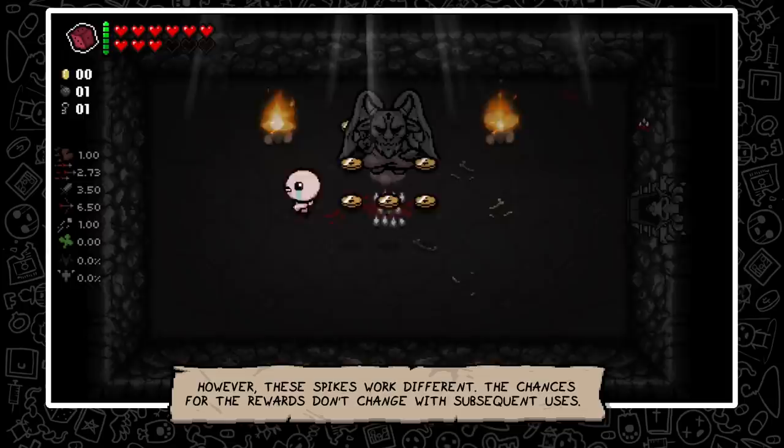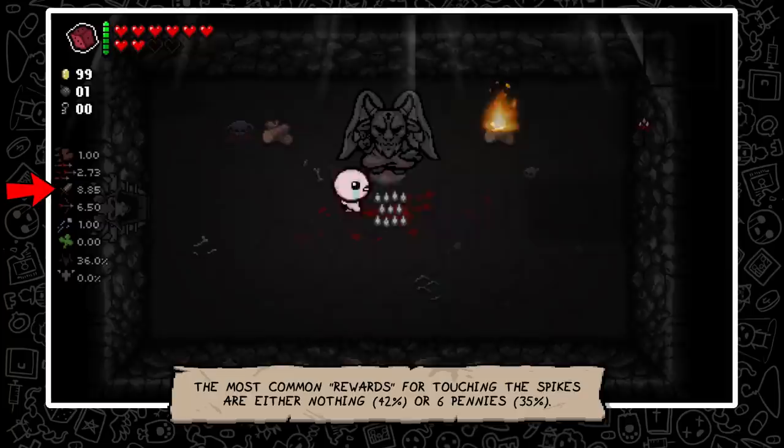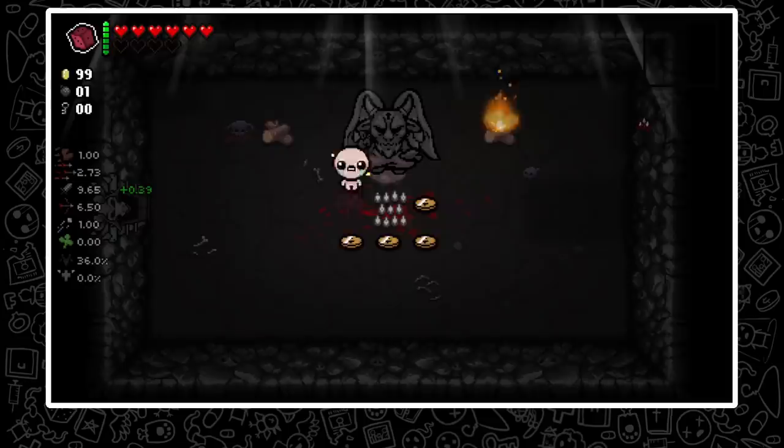These spikes work differently. The chances for the rewards don't change with subsequent sacrifices. The most common rewards for touching the spikes are either nothing with a 42% chance or 6 pennies with a 35% chance. However, you also have a 5% chance to spawn 2 black hearts, or a 15% chance to permanently increase your damage stat by 0.5.